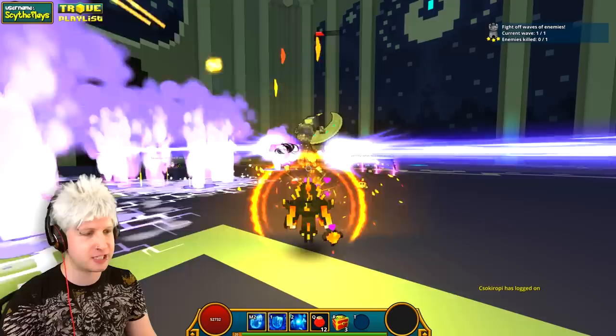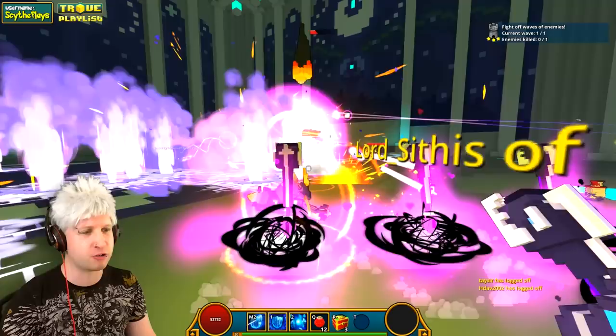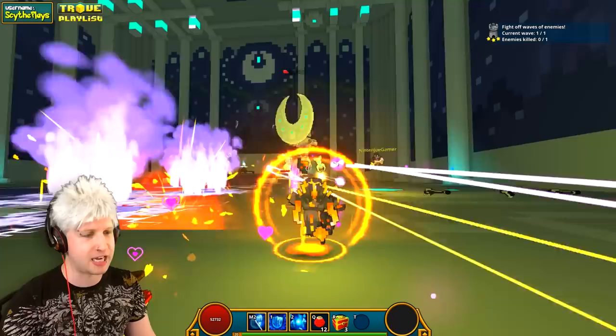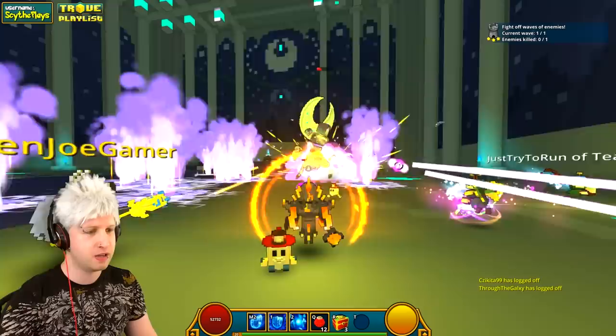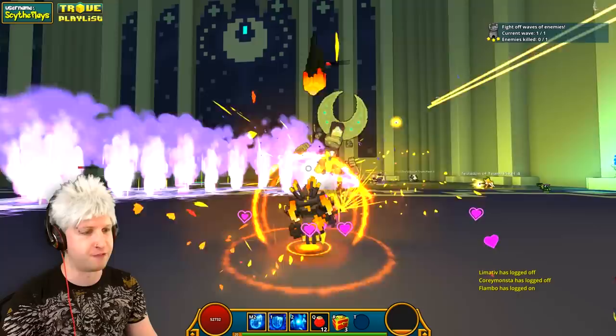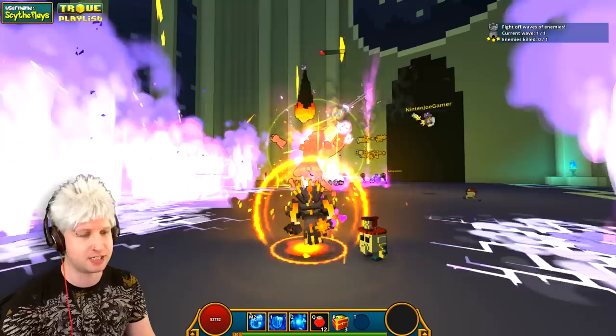I'm surprised how well we're doing, but then again we are on normal mode so it's not like it's particularly hard. She's pretty easy with her laser shots anyway, because even if you're standing in front of the Kamehameha, for the most part it doesn't really hit you. It's that homing rocket thing that you really got to watch out for. As long as you move to your left all the time - because she does it at a weird angle - if you ever move to the right, you're pretty much going to walk straight into her laser, and that can two-shot you on hard mode.